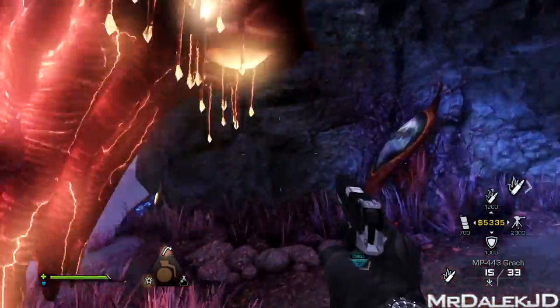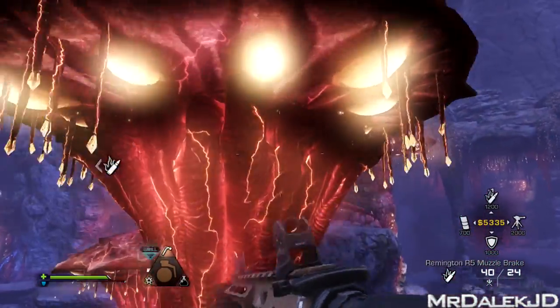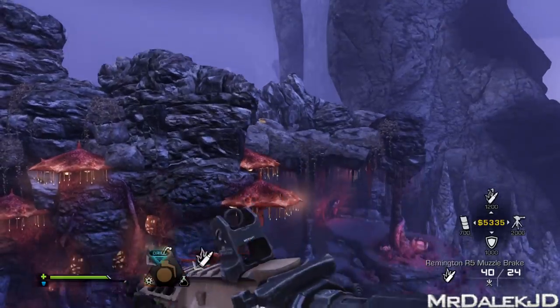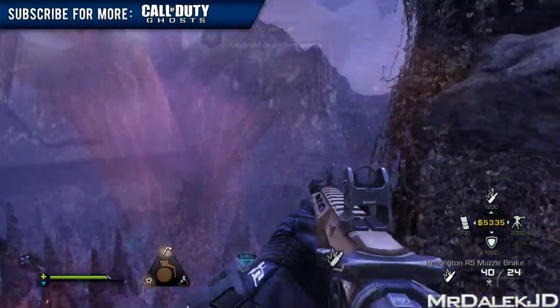What you want to do is come over to this mushroom pad. As you start to bounce on it, if you look in this direction you'll notice a really bright yellow Extinction Egg on top of that cliff there, just kind of chilling there. What you need to do is spray it with a weapon.